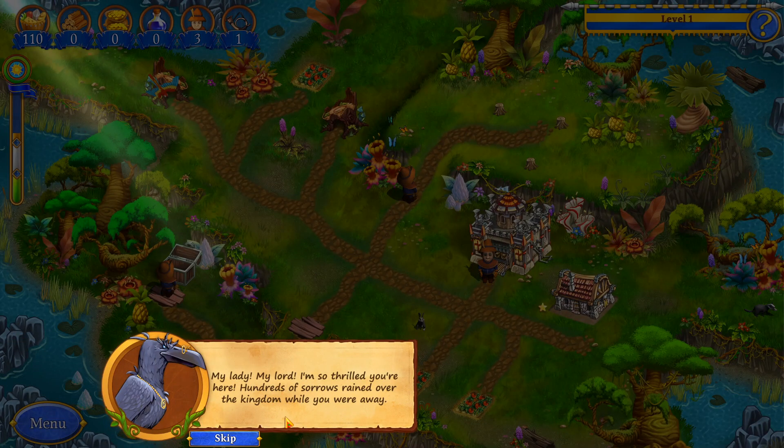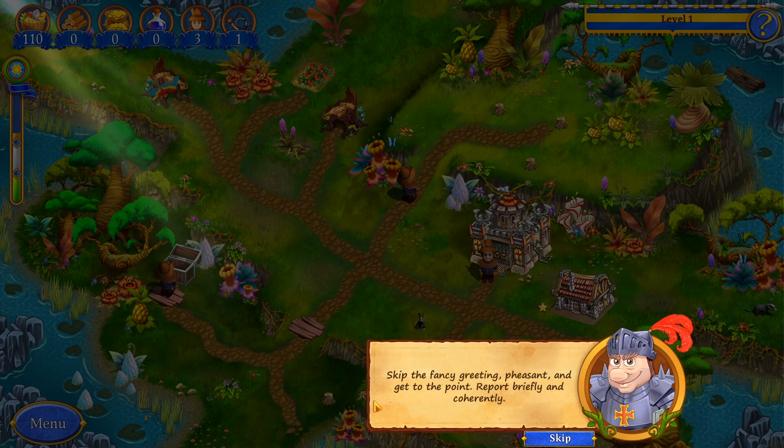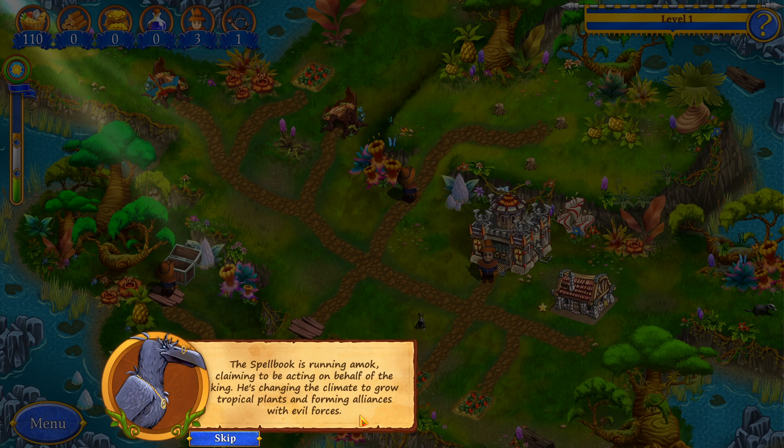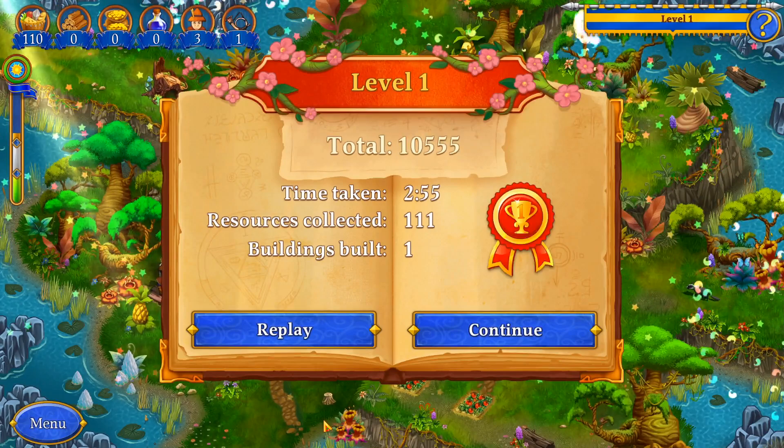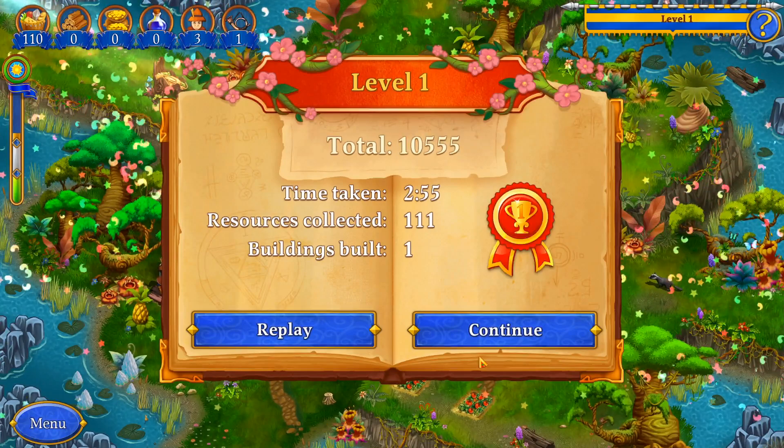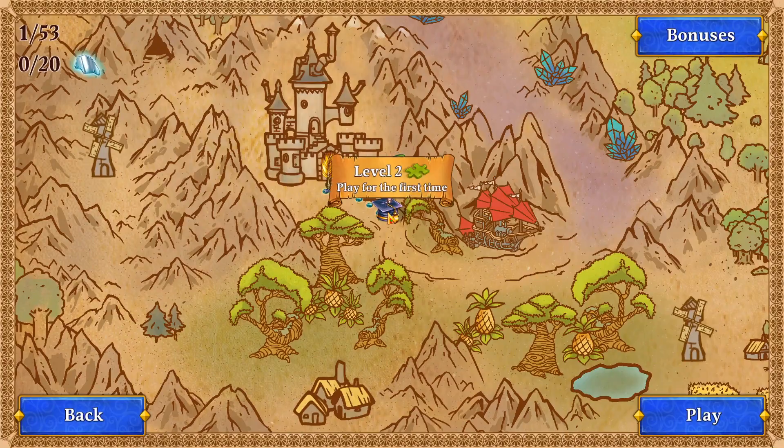My lady, my lord, I'm so thrilled you're here. Hundreds of sorrows reigned over the kingdom while you were away. Keep the fancy greeting, peasant, and get to the point — report briefly and currently. The spellbook is running amok, claiming to be acting on behalf of the king. He's changing the climate to grow tropical plants and forming alliances with evil forces. Tropical plants and evil forces are totally unlike an equal amount of evilness — like, how dare he make tropical plants! The evil forces I could understand, but tropical plants? What's wrong with you?